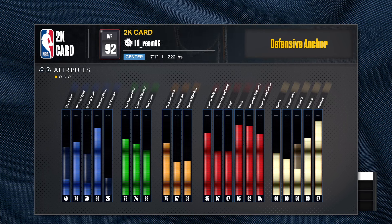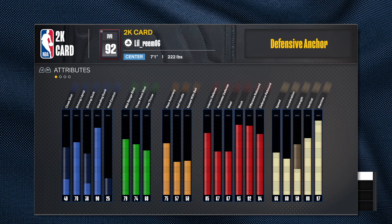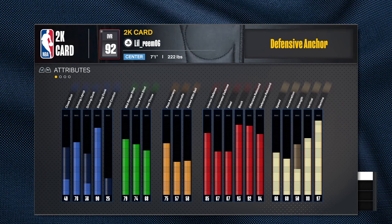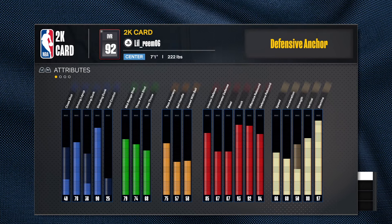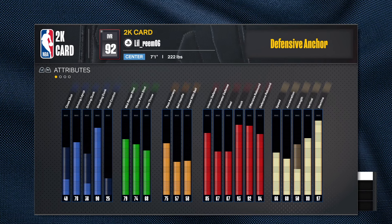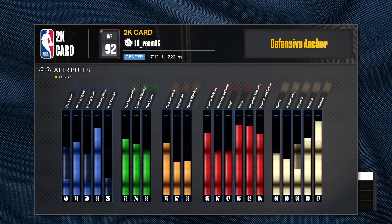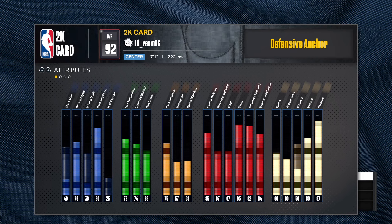For finishing, he's got a 90 standard dunk — I personally prefer 92, but the 90 isn't bad. He does get elite big man contact dunks with this build, so he's going to be dunking on a lot of people in the paint. The driving dunk looks like it's in the 60s, and the close shot looks around 70, which isn't bad.